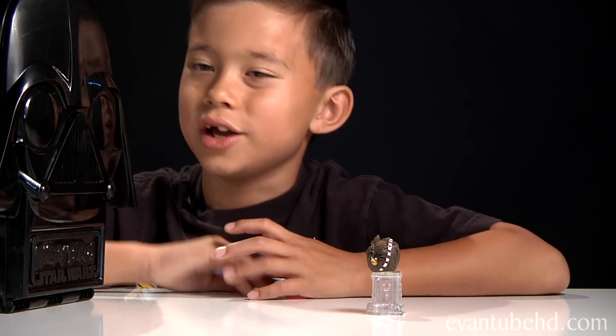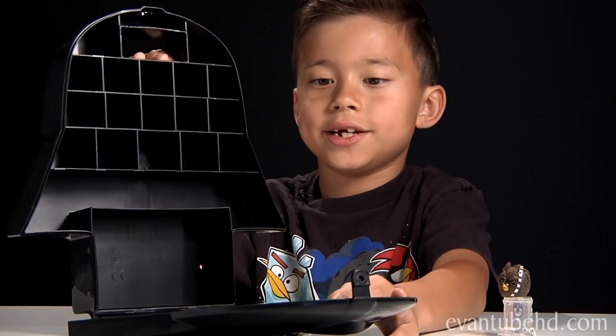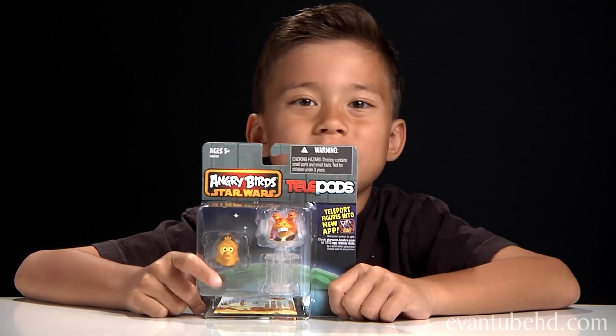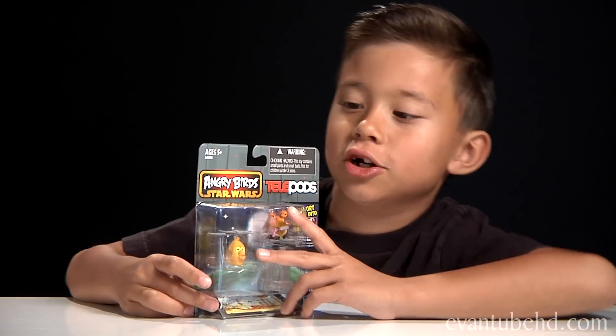If you don't know how to use the Telepods yet, you should go check out my other videos. Here's the carrying case — we're gonna put in the figures one by one. The weird thing about this case is that there are 32 characters and only 30 can fit. You can probably put the other two in the block compartment. There are only 17 spaces but some you can double up. As you can see it's kind of a tight fit. We're also gonna show you guys a figure pack here.